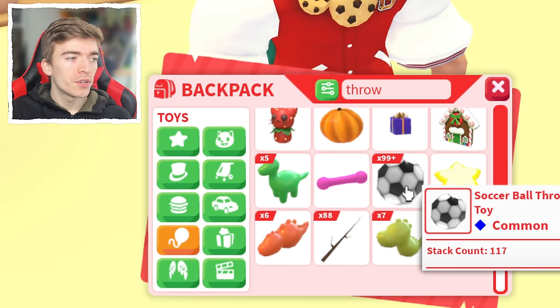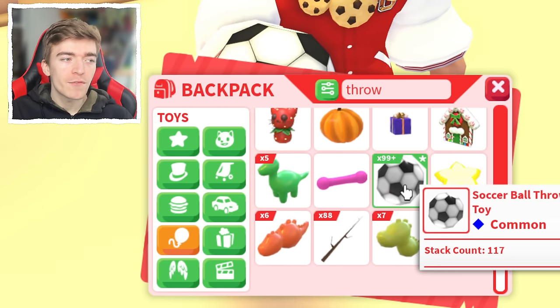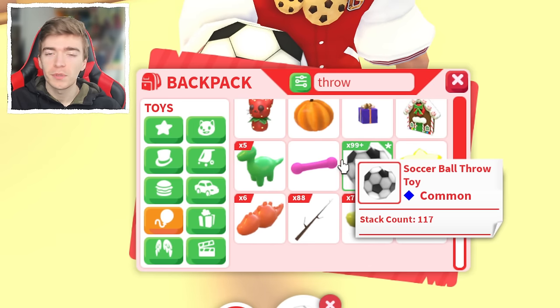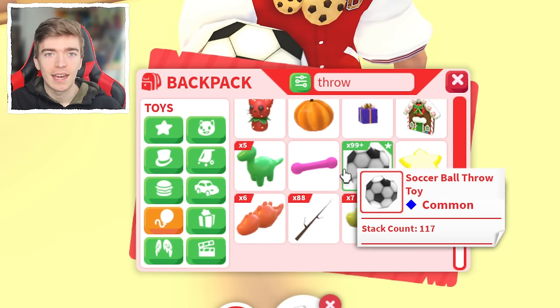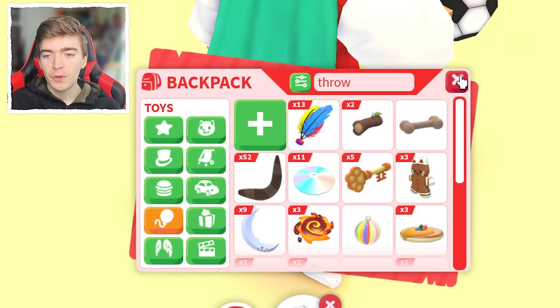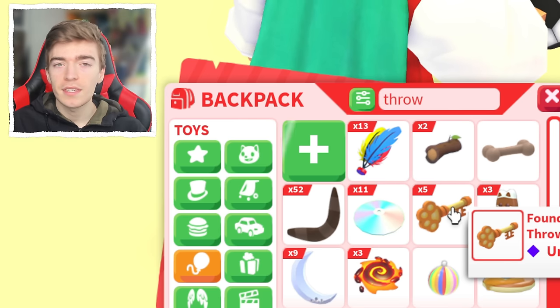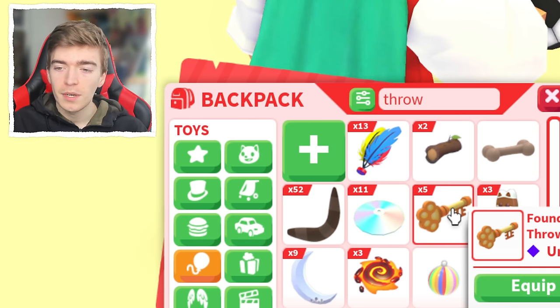The toys right at the bottom are the ones that pretty much everyone has, such as throw toys. These are the worst possible toys that you could actually get. The only purpose of these toys is to make your pet go and chase them. There is some exception where some are slightly more valuable than others based on the release date of the item.